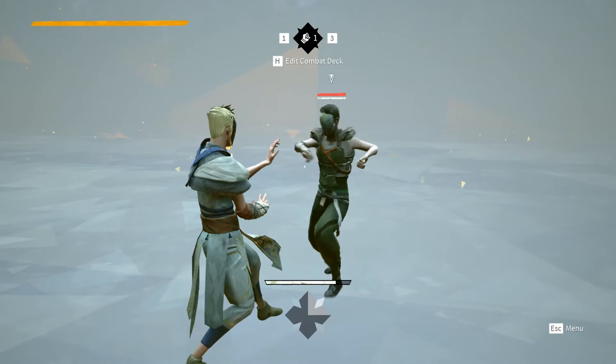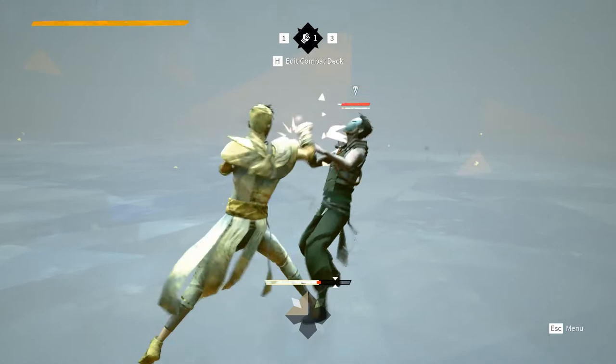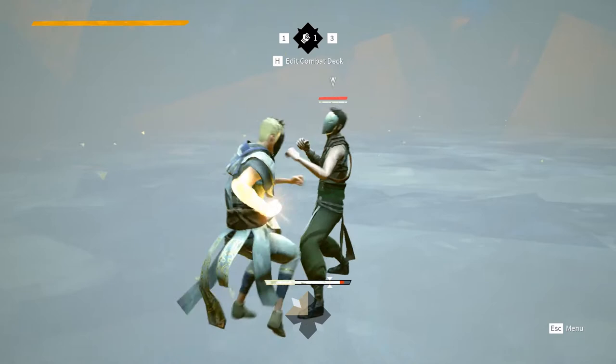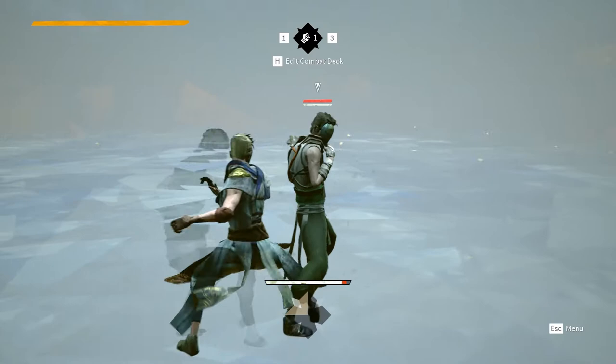Firstly, feinting may trick your opponent into attempting a counter, which leaves them open to a combo string. Secondly, feinting will continue your combo string as though you had actually launched the attack, meaning that you can feint into a different stance and completely throw off your opponent's pattern recognition. It's worth noting that while the AI in Absolver is pretty good, and you can feint against it, this is primarily a PvP move.